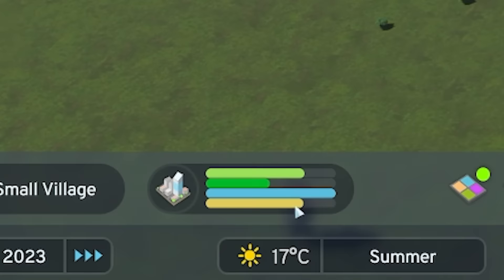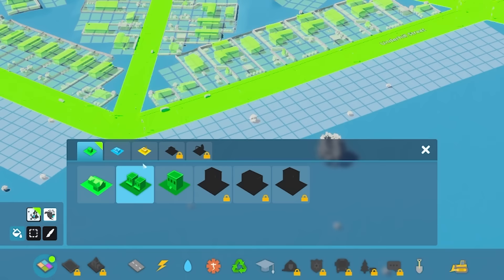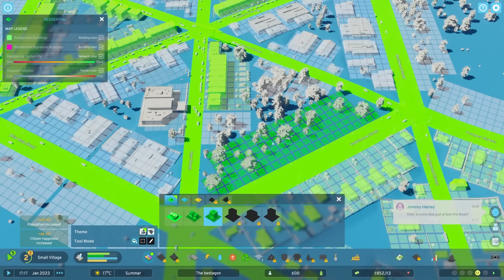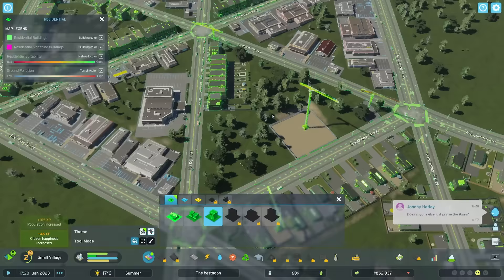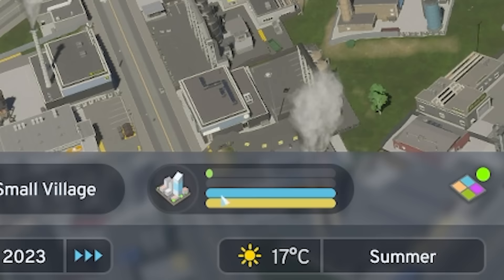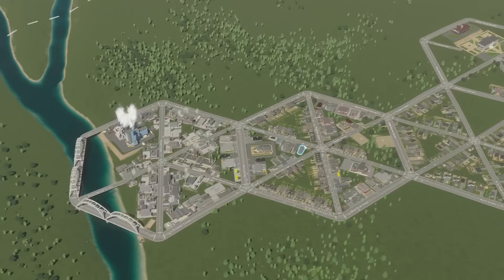Now I've got demand for days. We've unlocked actual medium density housing — not just row houses, proper medium density. I'll paint the rest of these so rather than row houses we've got proper medium density, which has quenched demand significantly. But now we've got massive commercial and industrial demand, so I'm going to have to hexagon it.